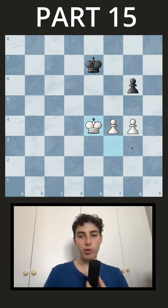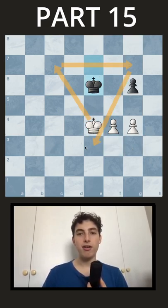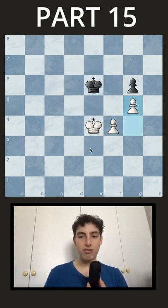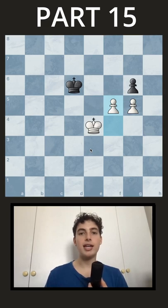What you have to do instead is wrap around, unintuitively, through G3 and then F3, and go to the side where now you have so much more space for your king. Now you can play G5, they move, and now F5 — you're making progress again when your king has more space to be useful.